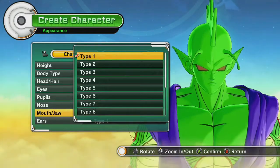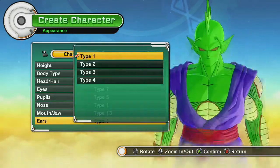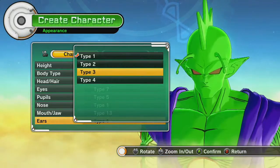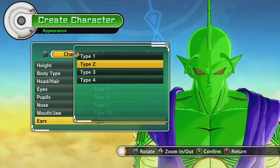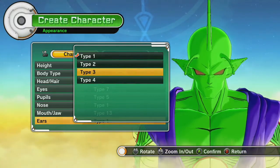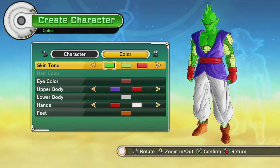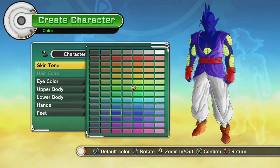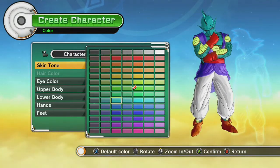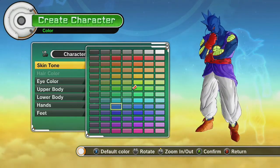Let's go ahead and choose number 13 — I like this one. Ears. Got some different ears, they're all just kind of pointing. Well, we'll just stick with the original. I like the original enough. Color, skin tone. This will be cool — you can make your Namekian different colors. This is the only one where it's actually kind of cool that you can have different colors, because he's obviously a color anyway.